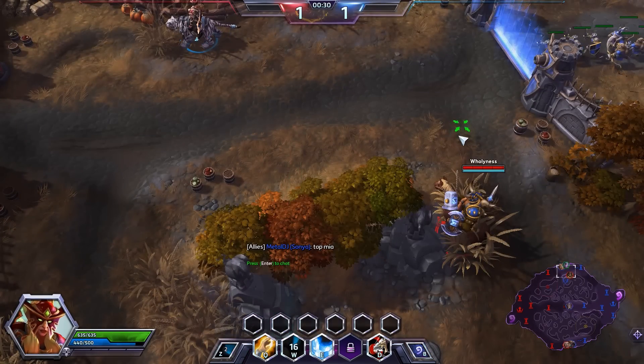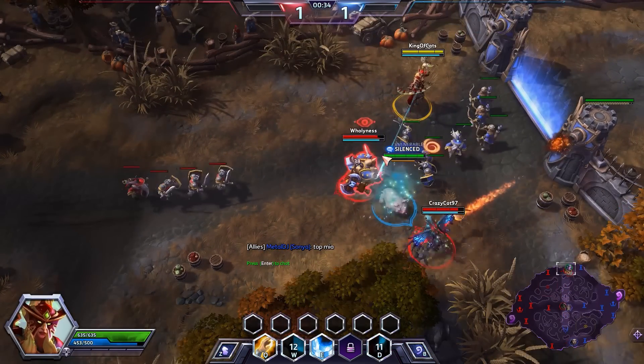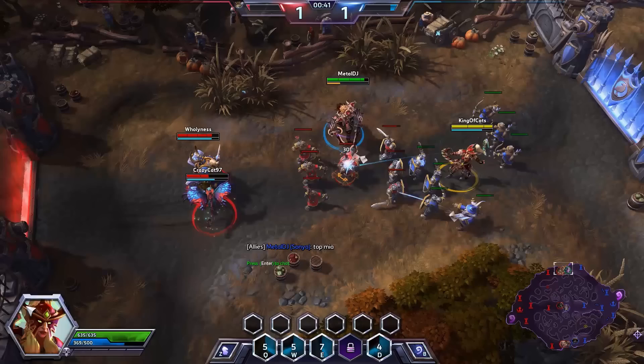We throw an owl right down through the middle and spot Muradin, so I'm going to try to engage on him. Hunter's Mark right on him, and then we try to get the stun off. Right when he tries to run away — really good engagement by Sonya! I think I'm going to like the Sonya.